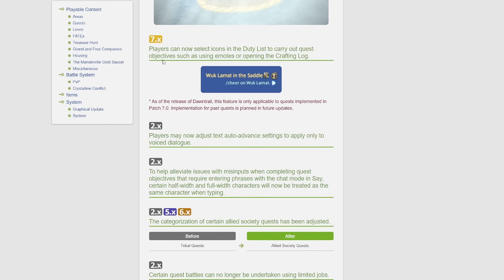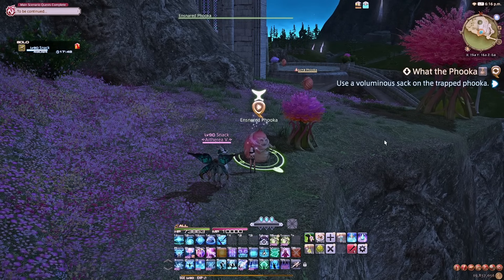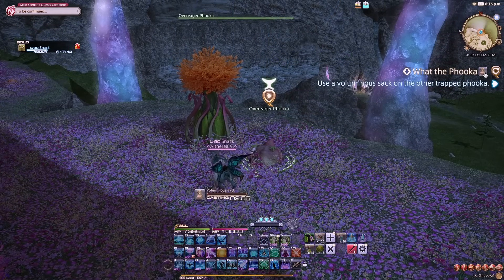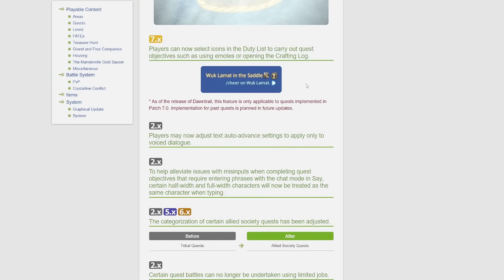Players can now select icons in the duty list to carry out quest objectives such as using emotes or opening the crafting log. As of Dawntrail's release, this feature is only applicable to quests implemented in patch 7.0 — implementation for past quests is planned in future updates. This kind of already exists a little bit, like if you have a quest item. Sometimes you have quests where you have to throw a little bomb; you'd click the area and it'd have the item. Now it looks like they're doing it with emotes as well, so you won't have to open the emote menu or type it in chat.